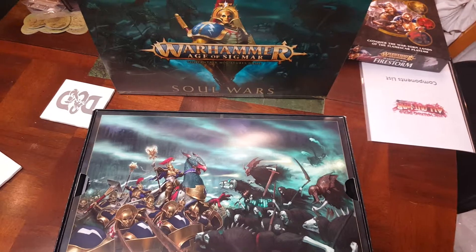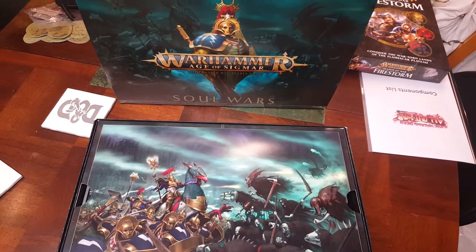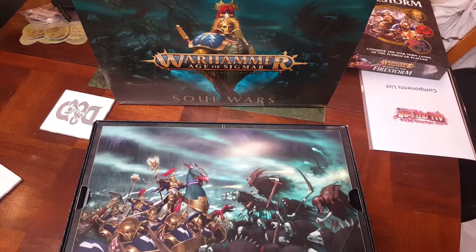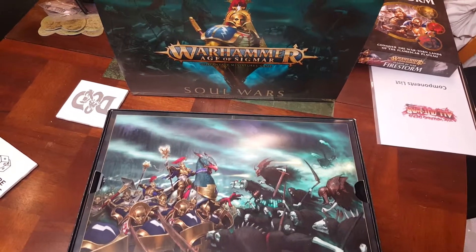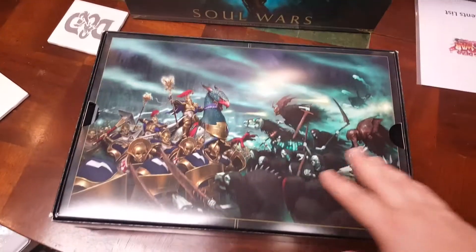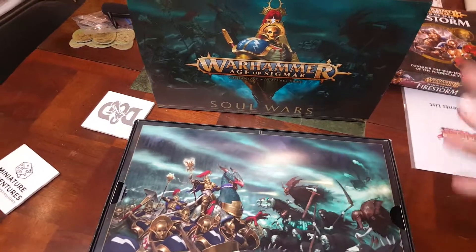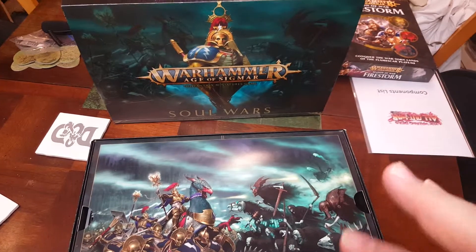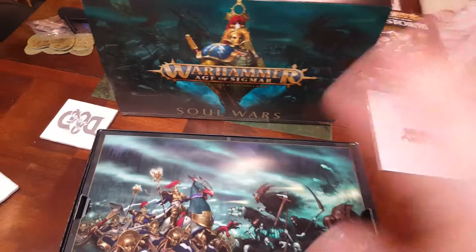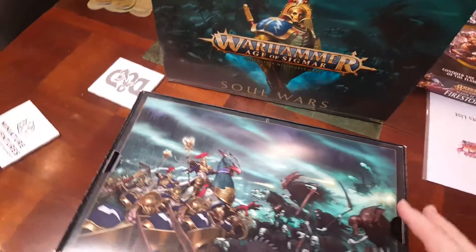This is almost like a second edition — we are quite past when we would normally see one, but this is Age of Sigmar Second Edition. They've revamped the rules; in the original there was a four-page set of rules you could get free, and then we had battalions and the General's Handbook. This basically adds all of that together in a new box.